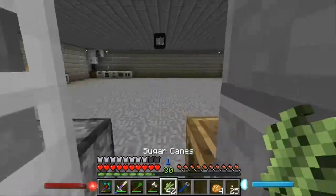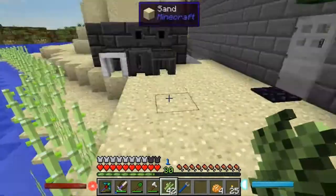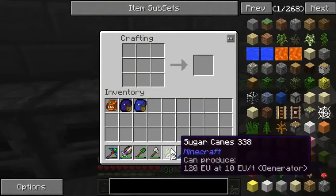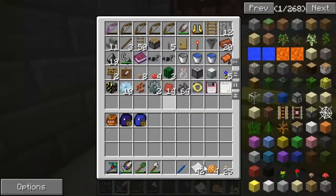We're going to take this 42 sugar cane. Do we need a bigger farm? Nah, 42 is fine. We're going to get some paper because we're going to need it later on anyways, so we might as well just make some. Alright, so we've got paper.